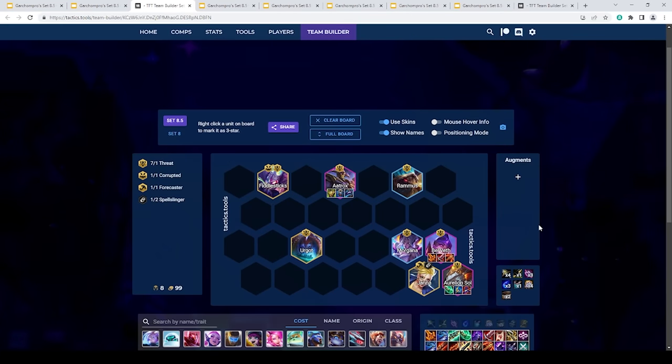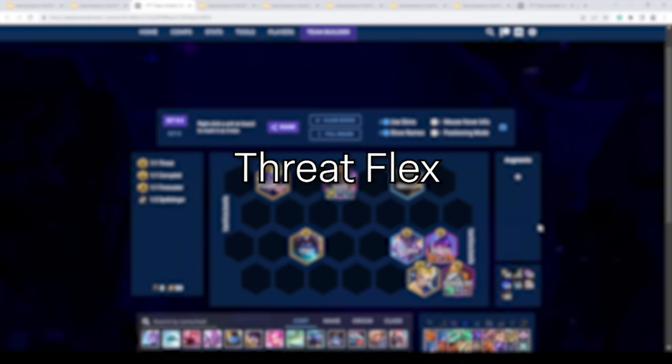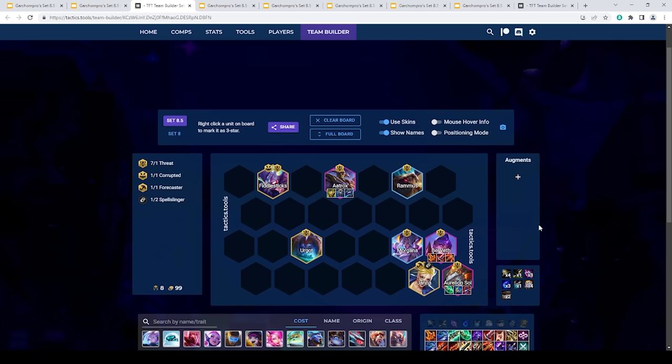The first comp I'd like to talk about today is Threat Flex. If you watched my last video, you know that three of my S tier comps all involved mech, and the best one was playing Belbeth plus Aurelion Sol dual carry with mech. But mech is extremely contested — Garen is like the most contested unit in the game right now. There are only 12 possible Garens with eight players, so you're not going to hit Garen every game. So what do you do if you want to play around Belbeth and Aurelion Sol but can't manage to hit the mech? You play around threats.